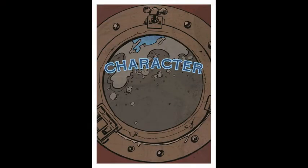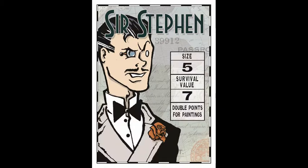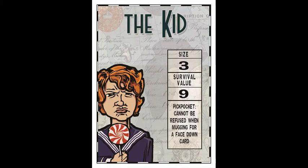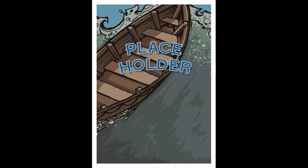Let's meet the cast of characters. Your character is going to have a size to determine how many wounds you can take before you go unconscious, and a survival value for the number of points you'll get if you survive. You'll also have a special ability, like double points for jewels, paintings, or cash — that only affects the end of the game. Frenchie doesn't take damage from going overboard. The kid can steal face-down cards from opponents without them getting a chance to fight back. And the first mate — he's just plain big.